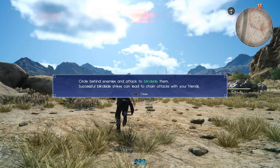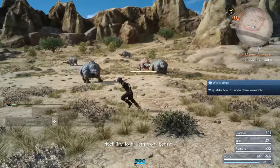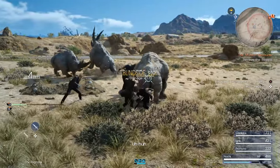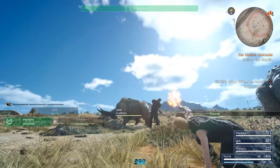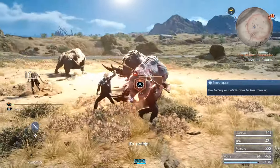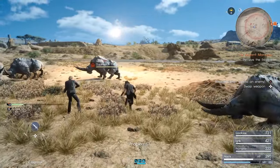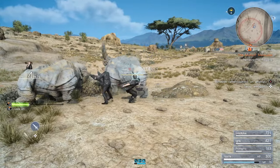Oh shit, he's going to attack — blindsided him. We're actually fighting! They're level 12. Try to hit him from behind. Want to team up? Stay close — going for it! Holy shit, nice! Now it's time to go to town. Starshell — come on, get their attention. Prompto, wake up! You're level 12 — we're gonna die.